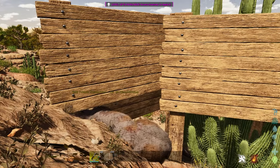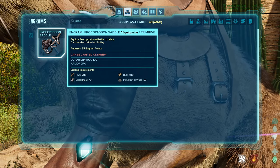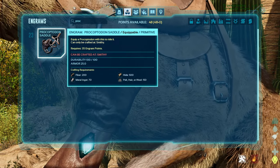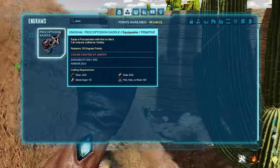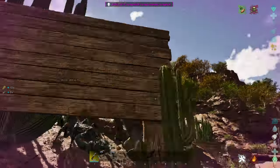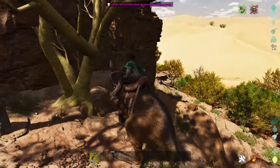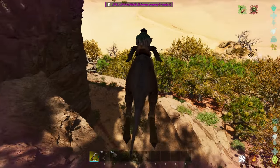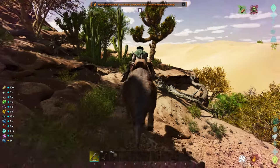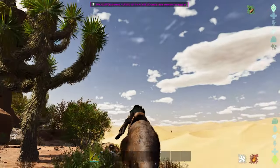The Procoptodon saddle requires quite a few resources — 500 hide, 150 pelt, fiber, and metal ingots from a refining forge. But if you've already tamed some earlier dinos you should be able to gather these. Get this saddle made as quickly as possible because these guys are your best ground-based transport on Scorched Earth. They have a massive jump distance, huge stamina pool, can carry other survivors in their pouch along with baby dinos, and can harvest berries and kick away predators. Do not sleep on the Procoptodon.